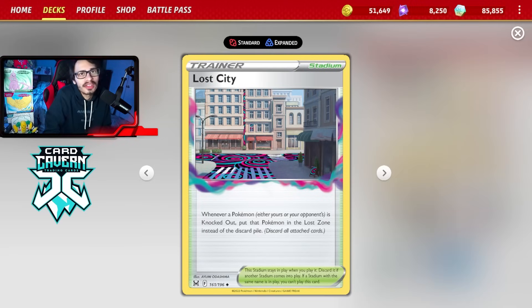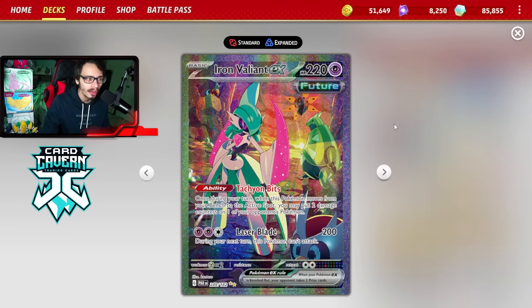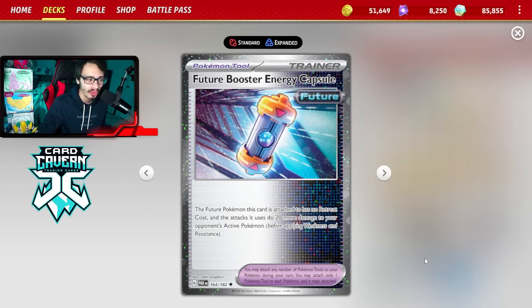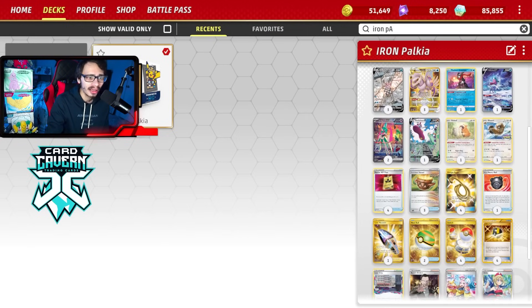We are playing Lost City — I think it's the best stadium in this deck since we're not playing any recovery. Path to Peak is annoying because it hurts your draw engine with Greninja early on and also stops Tachyon Bits. A second vacuum or third stadium would be good inclusions. Even Defiance Band or Choice Belt could be cute for more damage. We're playing two copies of Future Booster Energy Capsule, which gives Iron Valiant a free retreat — so you attach it, switch into Valiant, Tachyon Bits, retreat back to Palkia, and that's 320 damage right there.